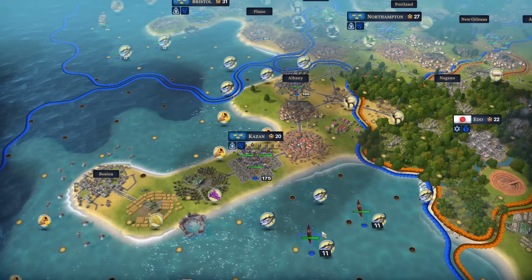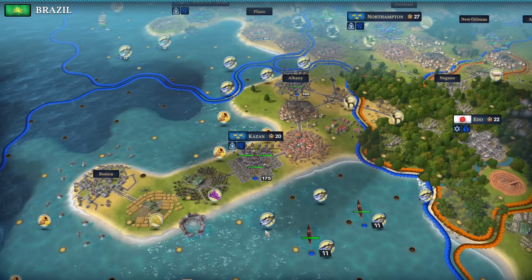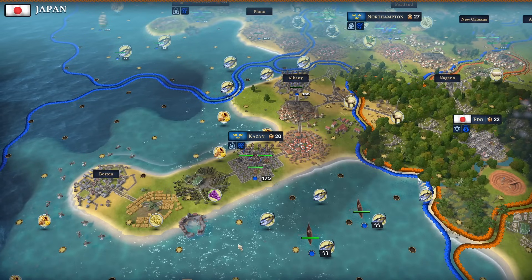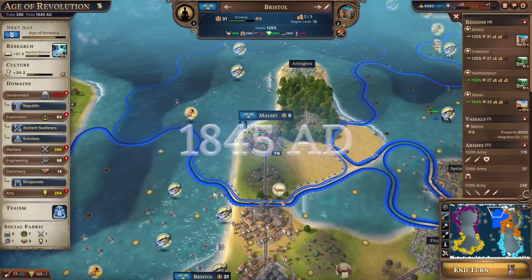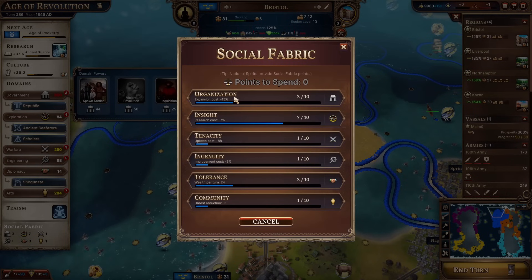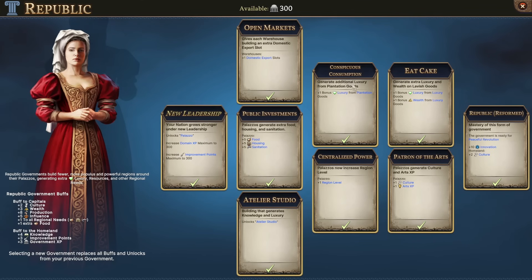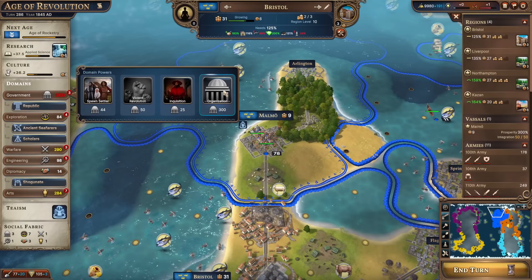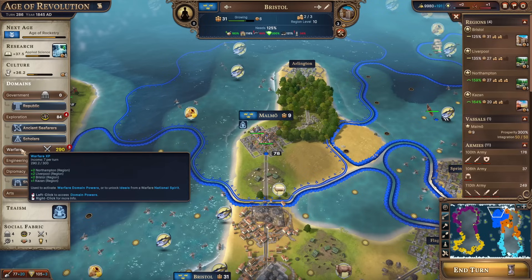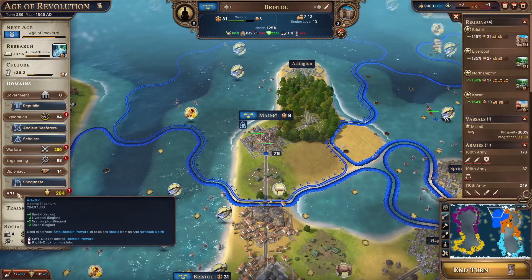Next turn, I think we'll get another one of the government social fabric points. Organization - that is expansion cost down. We're not doing anything else with this, and Republic is all maxed out. So another point in organization, and then warfare will be a couple of turns and arts will also be a couple of turns.